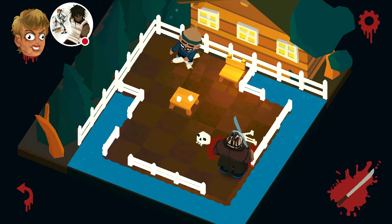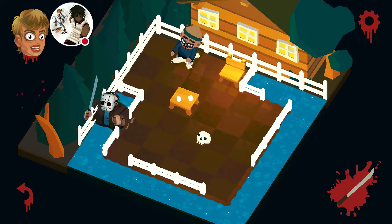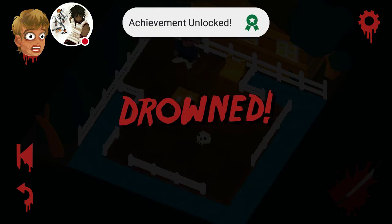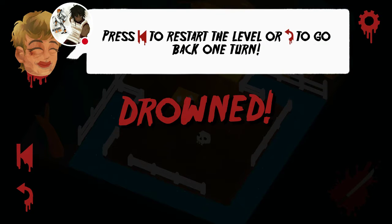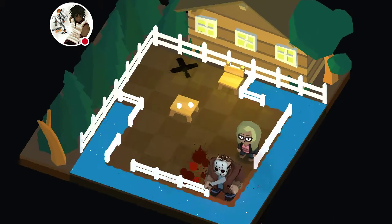Oh yeah, they're making this complicated. Now I'm kind of stuck because if I go over I'm gonna slide right off the edge. I can't go up or down, and if I go left or right I'm gonna fall off too. Yeah, I'm dead bro. Dang — aquaphobia, that's what he has. Let's start that over.